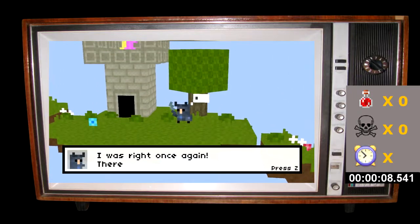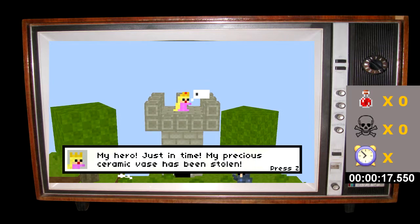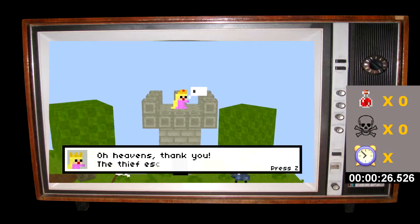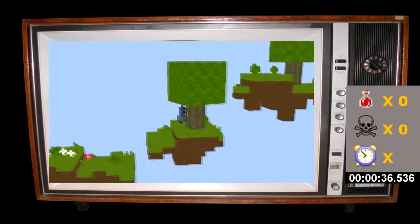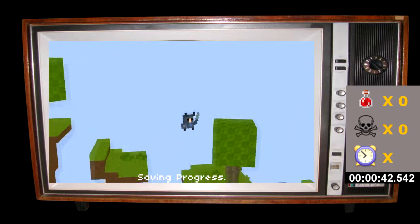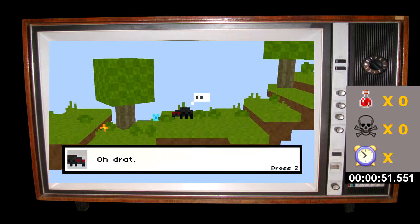Once again there is a princess here. 'Oh fair maiden, are you in need of my assistance?' 'My hero, just in time! My precious ceramic vase has been stolen — could you please retrieve it? I will reward you with a kiss.' Of course! I shall — anything for a princess. 'The thief escaped to the right.' A kiss as reward — off I go! I like the game right now, just in its current state.